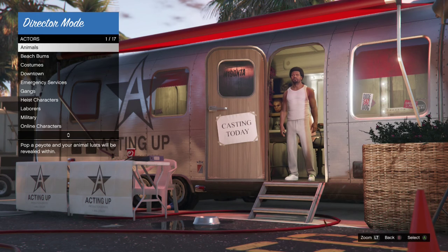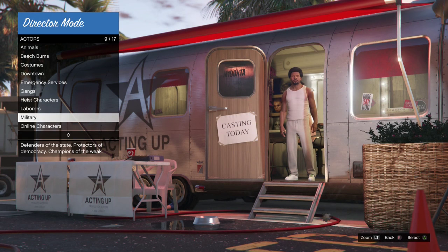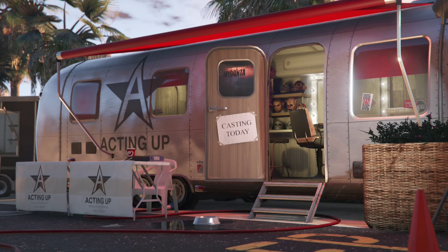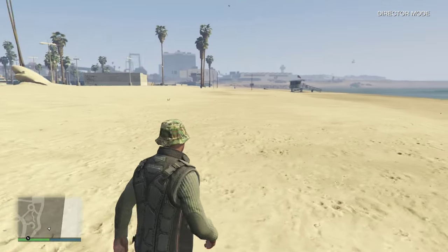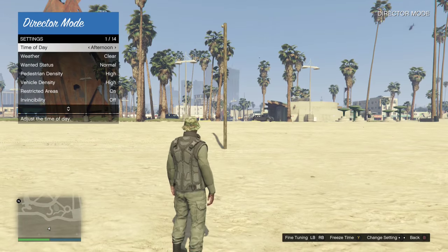Once you get to the Director Mode screen, click on Actors, then pick any one of the characters. Say you want to be one of your online characters — select that one, click A, and then you spawn in and can do whatever you want.